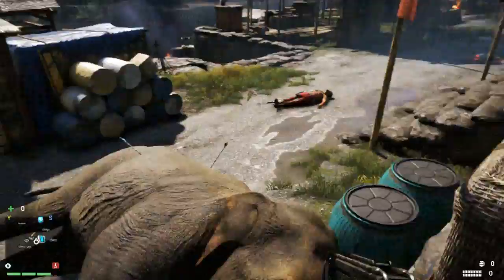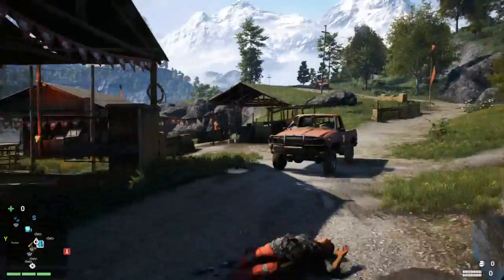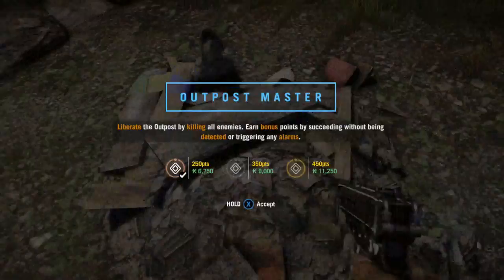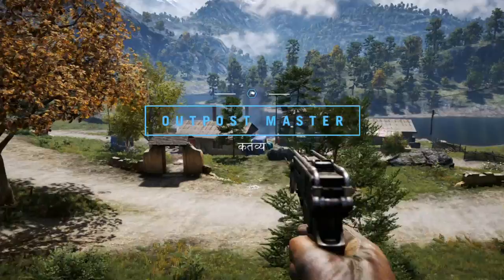Doing the Outpost Master will respawn this elephant in the same area as well as all the enemies, allowing you to redo this method. After a while your elephant will probably get shot down via arrows, fire, or enemies with guns — that's totally fine. Just finish off the enemies using a shotgun, pistol, or whatever weapon you have, then capture the outpost and go to Outpost Master.